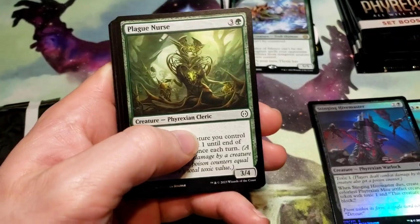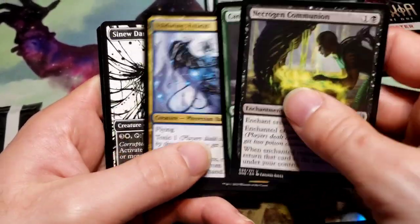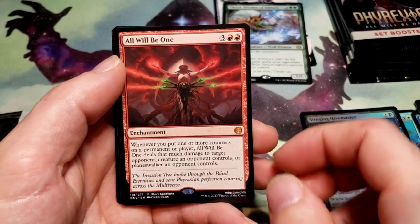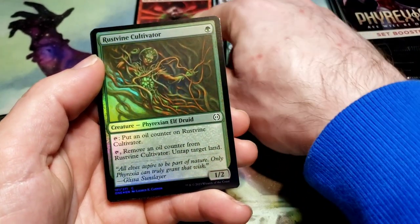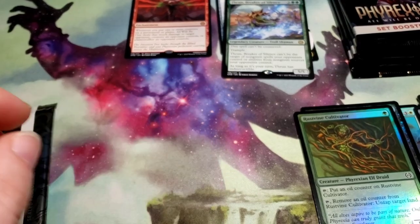Another cool island, through these commons, another common - oh, this is the first time I pulled this one: All Will Be One. Our first mythic - okay, cool! Rust Vine Cultivator foil - and garbage. All right, another pack.